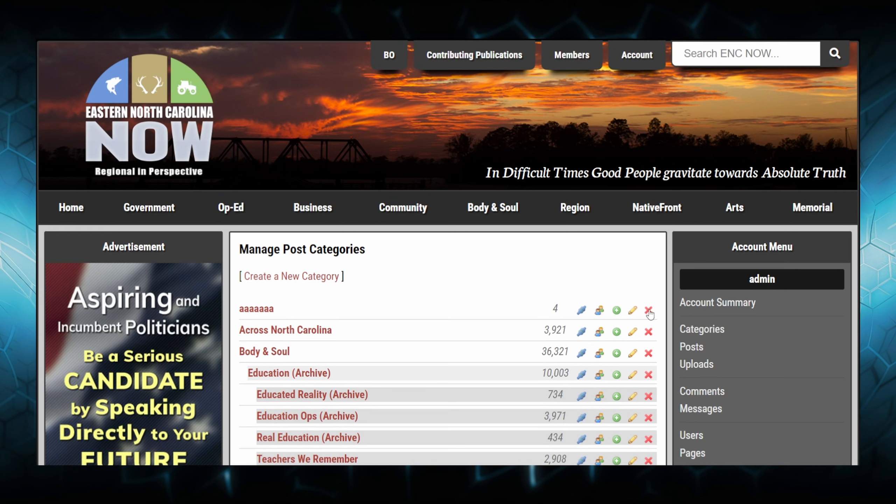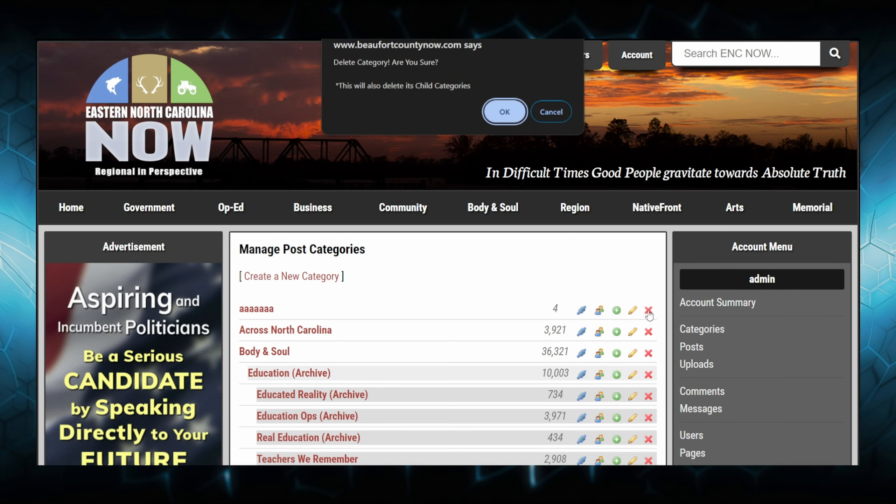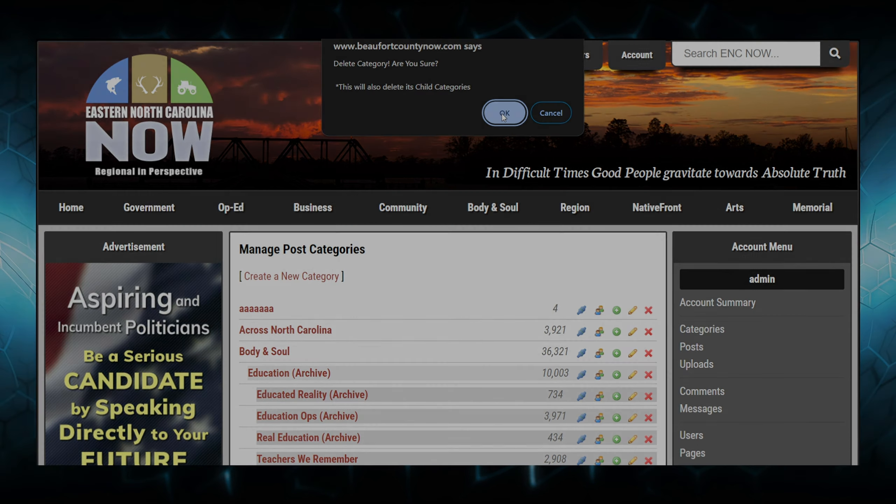At the top you have options to edit or delete the category. If you click delete, you'll get a pop-up saying 'are you sure you want to delete this?' — it will also delete all child categories within it. Be sure you don't accidentally delete it. It does not delete any of the posts within those categories.